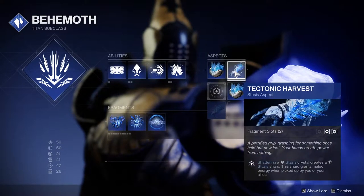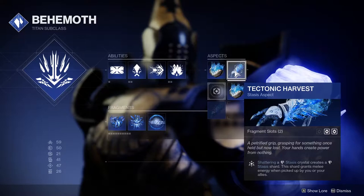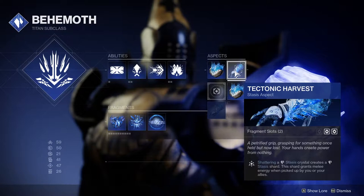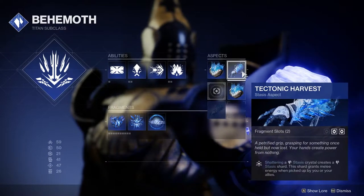The second titan aspect is that when they shatter a stasis crystal it creates a stasis shard, and this stasis shard grants melee energy when picked up by you or your allies.